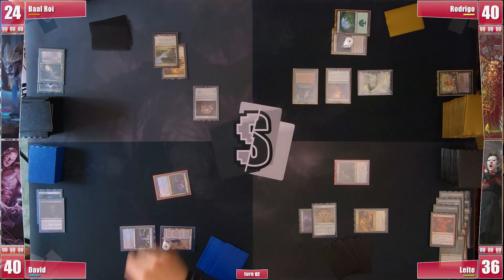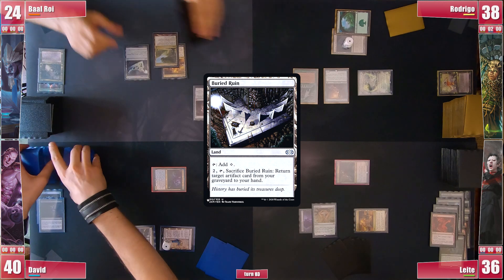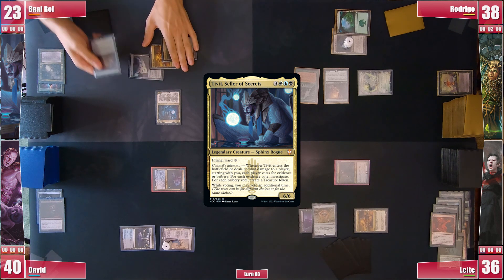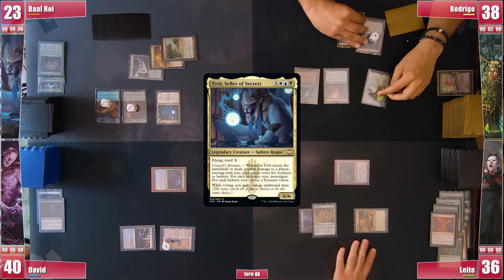He then attacks Rodrigo for two since he has Sylvan Library and passes. Baal gets to his turn, plays a Buried Ruin and casts his commander, Tivit's Seller of Secrets. It enters play and everyone votes. Baal votes twice for Bribery creating two treasures while his opponents vote for Evidence so he creates three clues, and ends his turn.